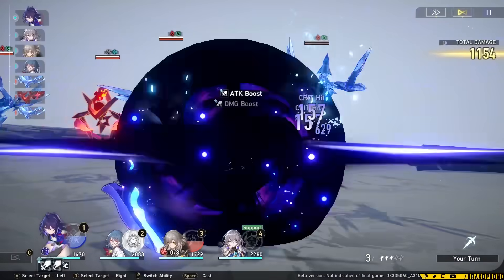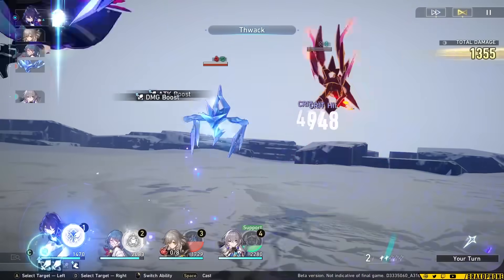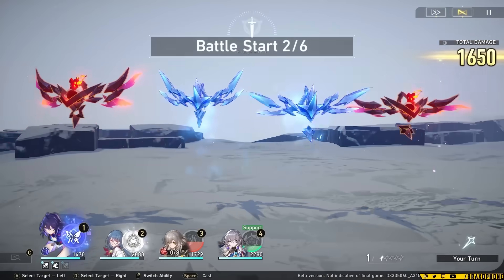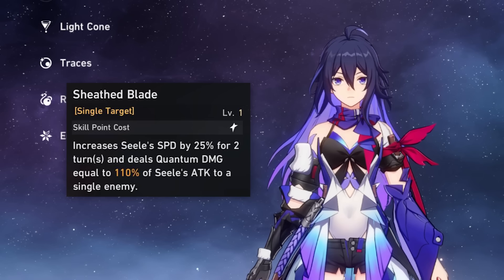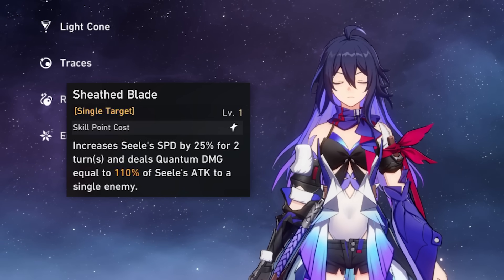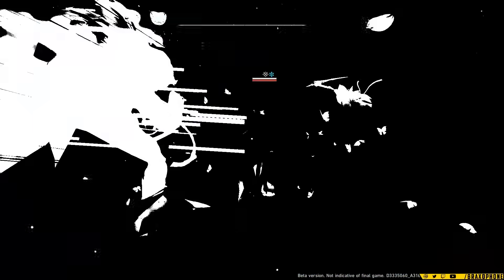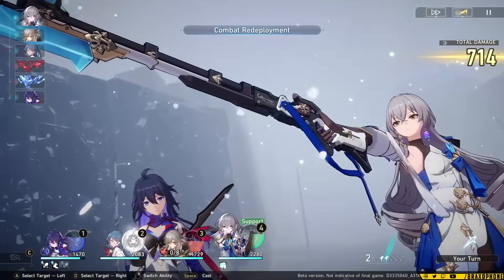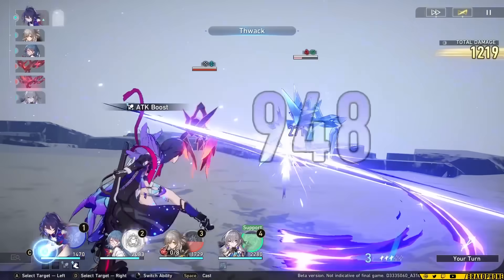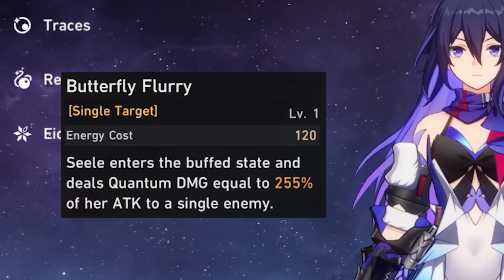This character is insanely good at clearing adds and also dealing damage to big enemies with lots of HP. Even without her bonus attack she still has some of the highest single target damage in the game, but with them she becomes an absolute monster. When you use her skill, Xela gets a 25% speed boost for two turns, which will almost always be up because you want to use her skill most of the time. That said, she is a skill point negative character, meaning you will be using more skill points than generating them. But once you know certain enemies, you can use basic attacks to land killing blows and gain skill points back. Her ultimate just hits really hard.